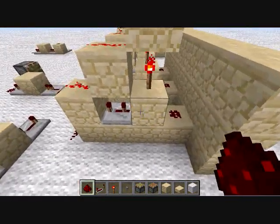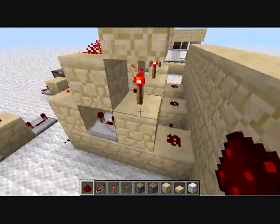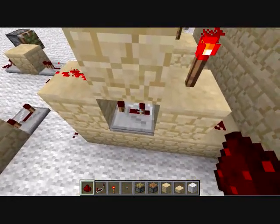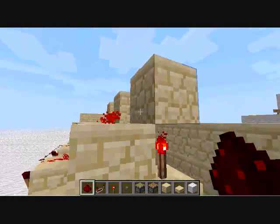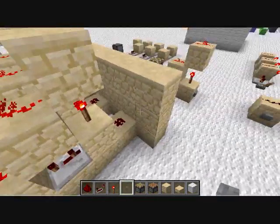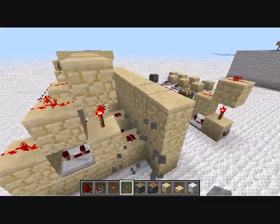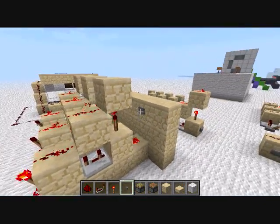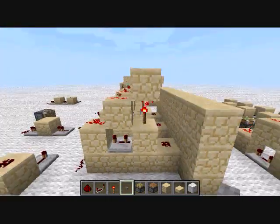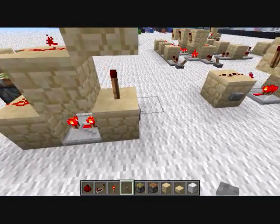The signal comes in here, powers this block, and then it turns off this signal because this powers this block, which sends a signal out there. This one turns off, and this turns on within a fraction of a second. The time between this one turning off and this one turning on allows for a very short pulse to go through. See, it makes one quick pulse — and you can do it north and south as well. You can see the piston on the left makes a pulse.